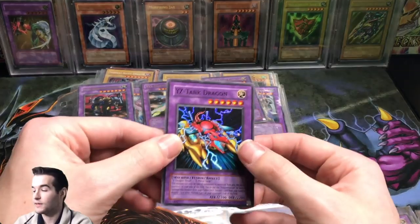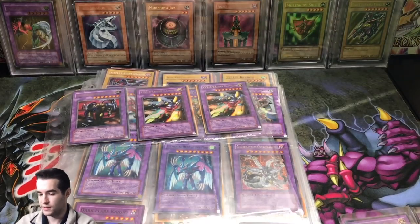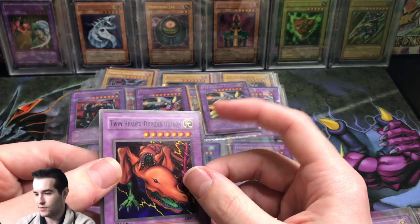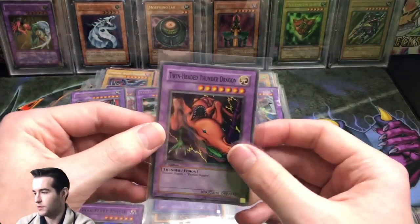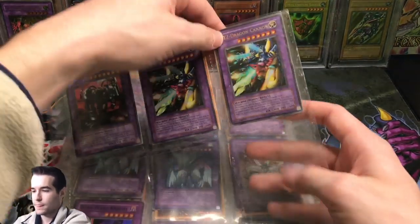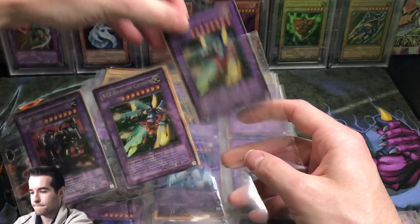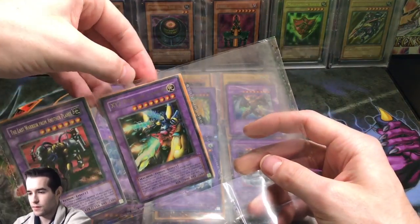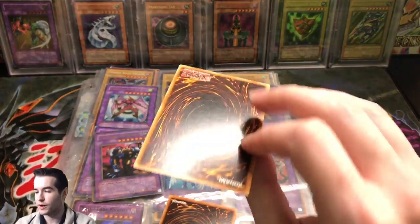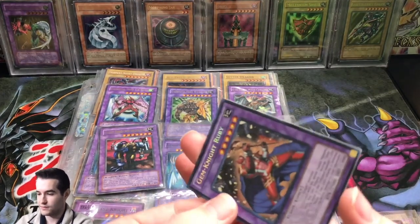Ooh, first edition Twin Headed Thunder Dragon — it is a little bit of a nick right there, probably moderate play, maybe a little bit better. That's a pretty nice Metal Raiders first edition card. You don't see a lot of Metal Raiders floating around anymore first edition wise. All right let's see if we can pull all these out. We got a Magician's Force Ultra Rare XYZ Dragon Cannon — that is a very nice card, you do not see that around too much.